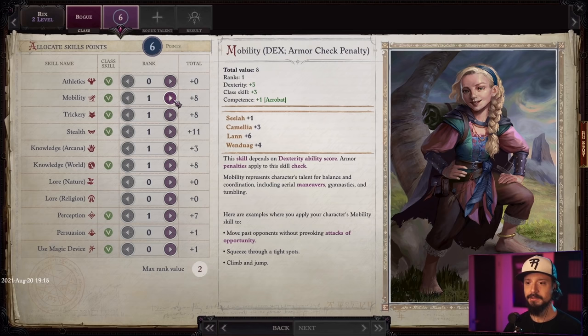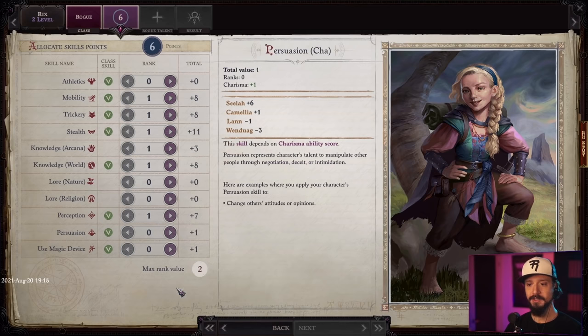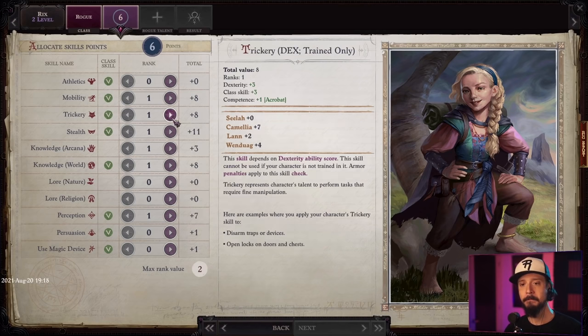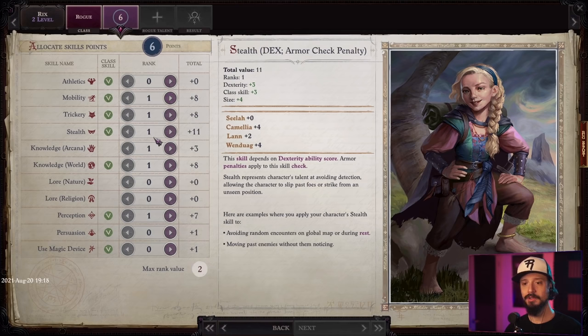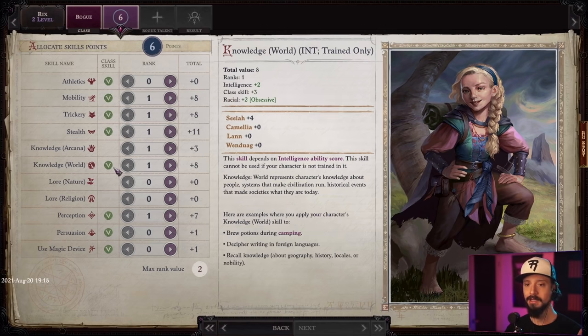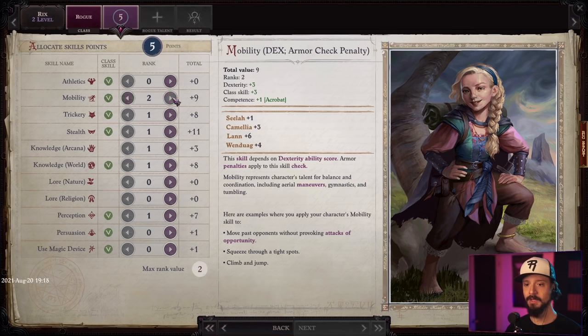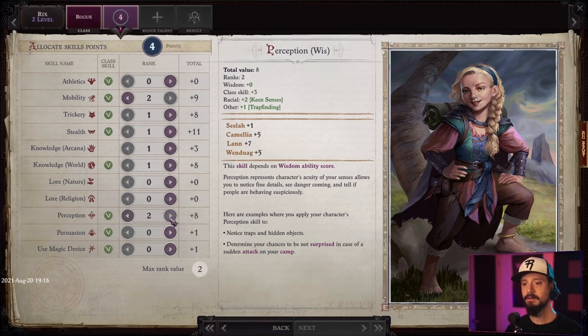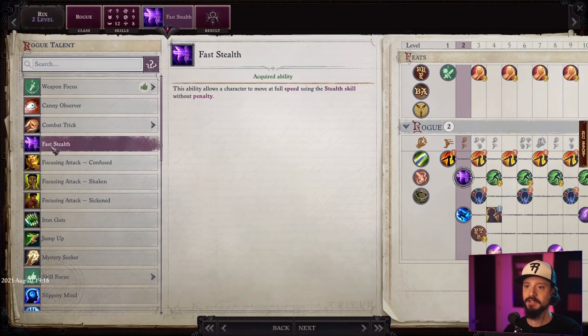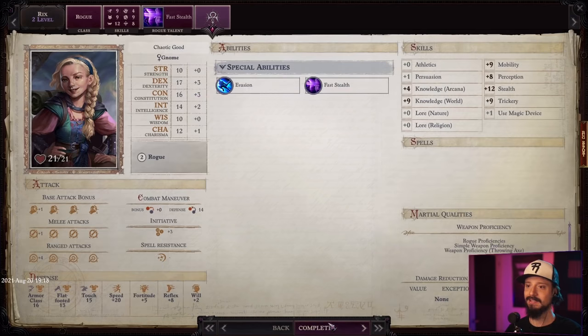We get a max rank value to put into skills. Mobility has served us well. Perception was really useful. We used mobility, knowledge arcana, but not trickery or stealth. I think we'll find a mage to join our party, so I'll forgo knowledge arcana. Knowledge World might be useful. We'll take one point in mobility and one in perception. I'm going to get Fast Stealth — it allows the character to move at full speed using the stealth skill without penalty, so I can just always be stealthed.